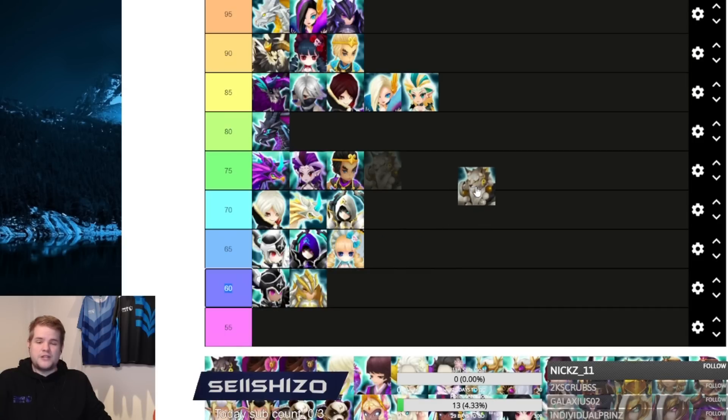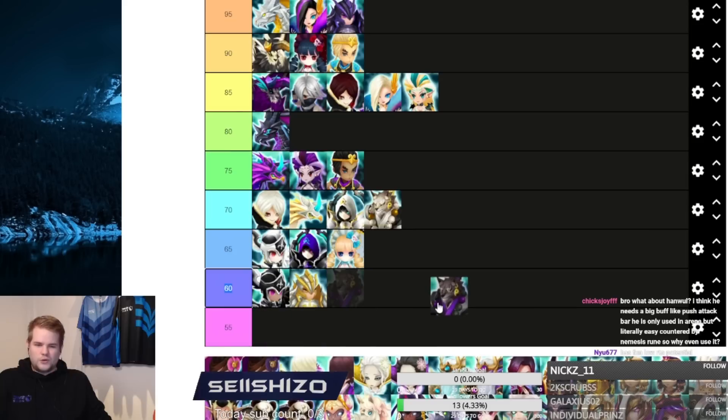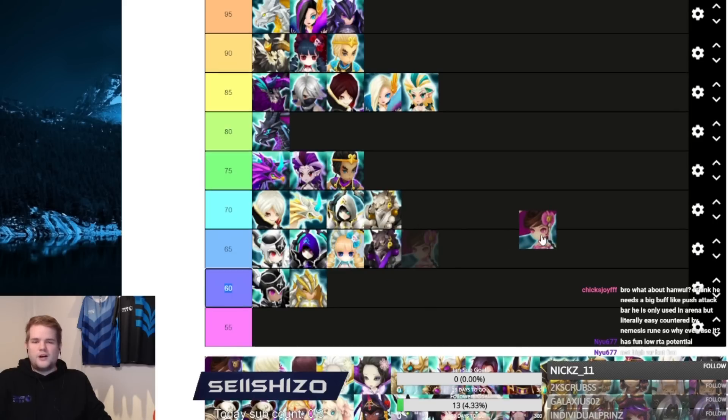Shazam doesn't have RTA potential but does have siege defense and siege offense potential — pretty good in siege in general. Bro is kind of the same but doesn't have as much siege potential. So Bro is 65 and Shazam is 70.